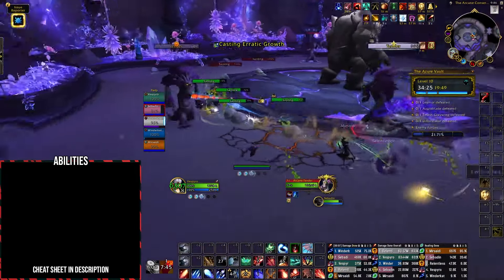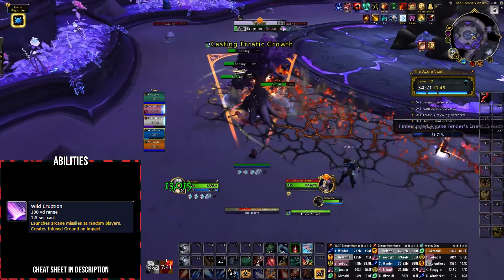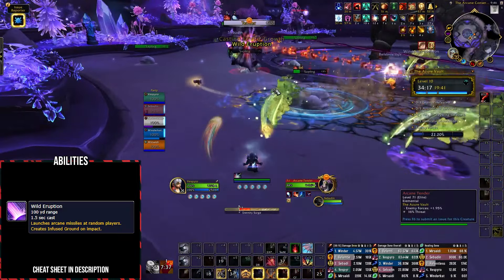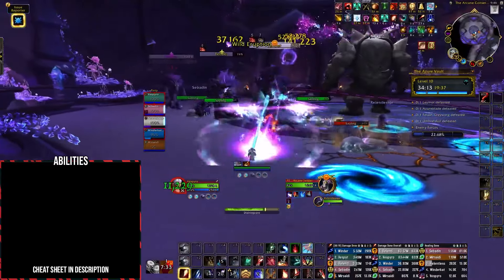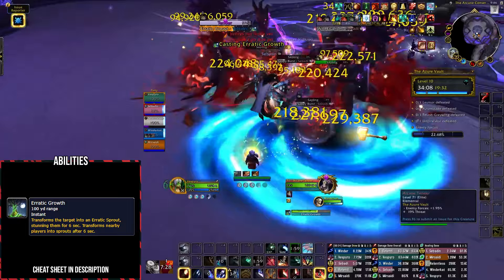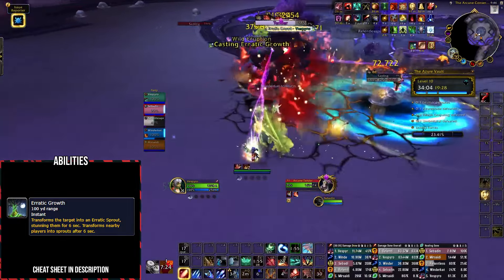Before engaging the first boss, you must defeat all three Arcane Tenders. They have a Wild Eruption cast that launches missiles at random players — simply dodge these swirlies, as they also leave behind a patch of infused ground that you should not step in. Their second cast, Erratic Growth, must be interrupted; a successful cast stuns the targeted player for 6 seconds and turns them into a sprout, though note the stun can be dispelled.